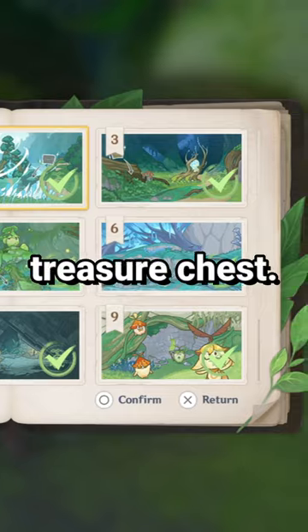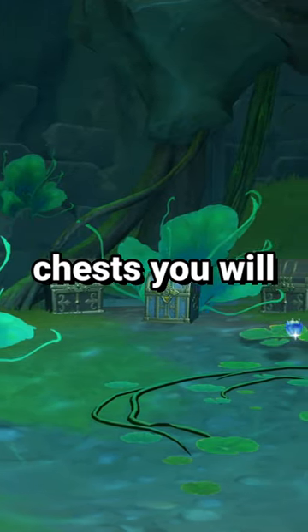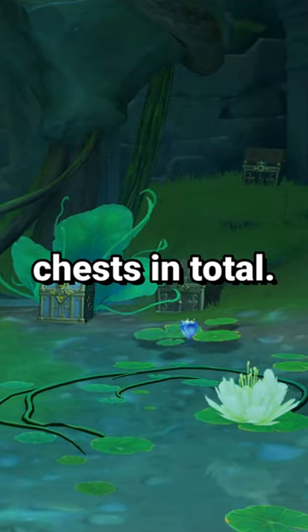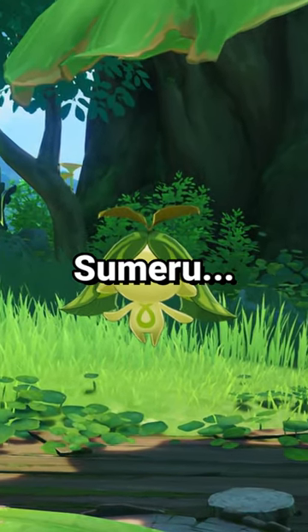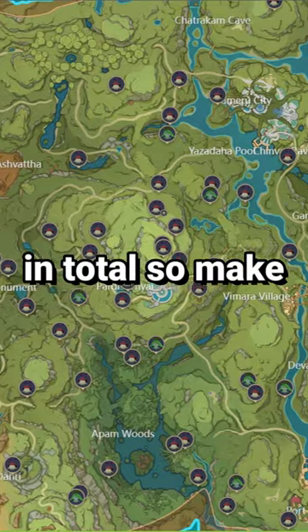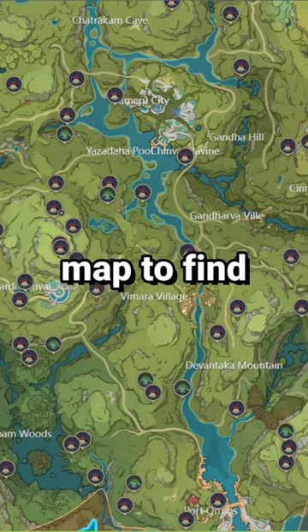At each location will be a treasure chest. After finding all of the treasure chests, you will gain access to the treasure chest room, which has 15 chests in total. For every 5 Arunara that you find and help throughout Sumeru, you'll be able to unlock one of these chests. There's about 75 in total, so make sure to use the official Hoyo lab map to find them all.